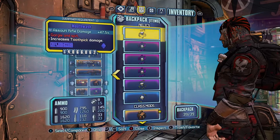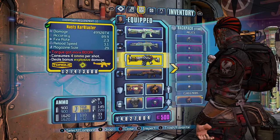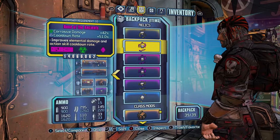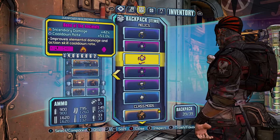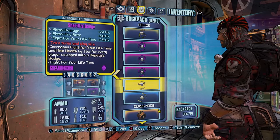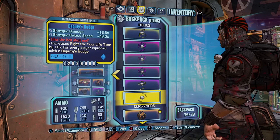For the items, we have a Mouthwash Relic which increases Assault Rifle damage by 47.5% and increases the damage of the Toothpick, so both of those are quite good paired together — it does more damage than the Bones of the Ancients. The only downfall is you don't get the 51% cooldown rate, so you want all three of these as well, which you get from the Loot Midgets. You also want a Sheriff's Badge which increases Pistol Damage, Pistol Fire Rate and Fight for Your Life. And then the Debt City Badge which increases Shotgun Damage and Reload Speed.